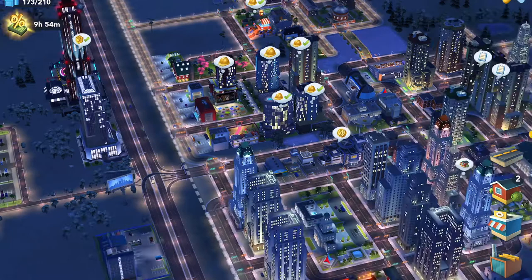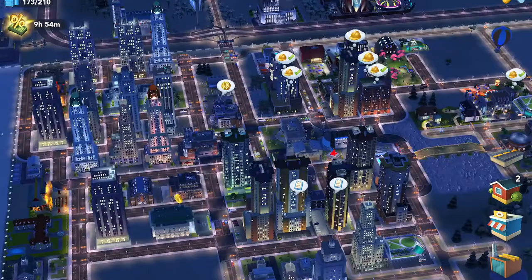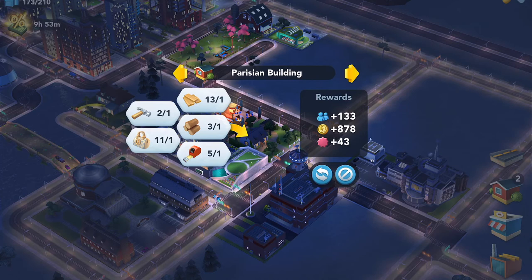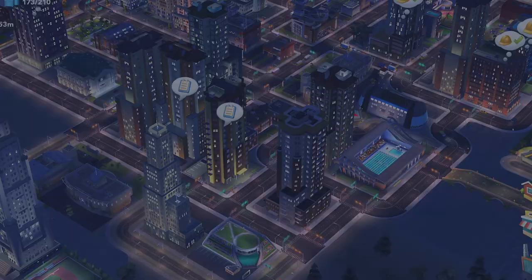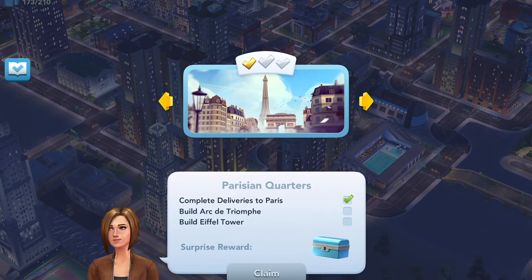Pop all the thought bubbles — your sims will give you gifts and alert you to situations, though the alerts do get repetitive. Over at my French residences, I could upgrade them to earn experience points and level up, but I set goals before leveling up. I've completed my French deliveries but still need to build the Arc de Triomphe and the Eiffel Tower for my award, and those require level 30 — I'm currently at level 14.